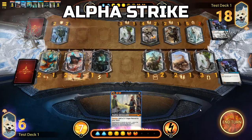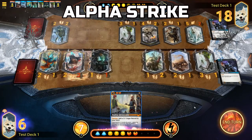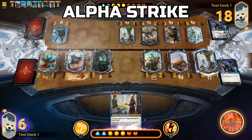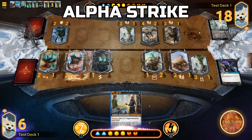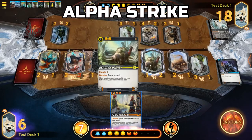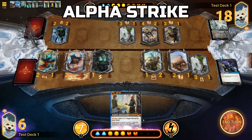Alpha Strike: A minion with Alpha Strike will deal its damage before the opposing minion will. If a minion dies before it can deal damage, then that minion's damage is nullified and never occurs. Should both minions have Alpha Strike, damage is resolved simultaneously as it normally would.